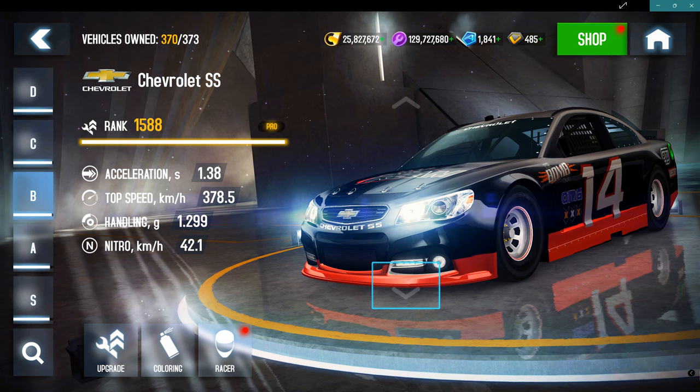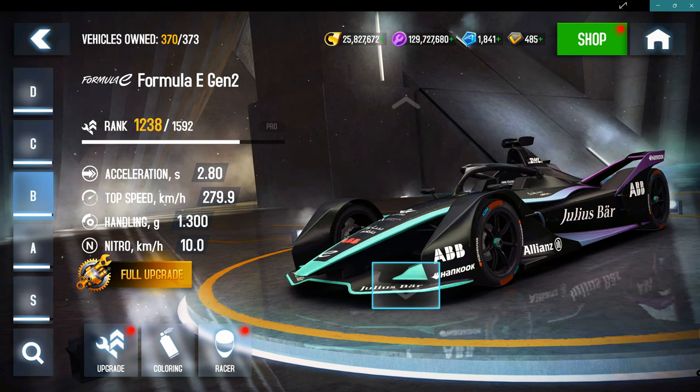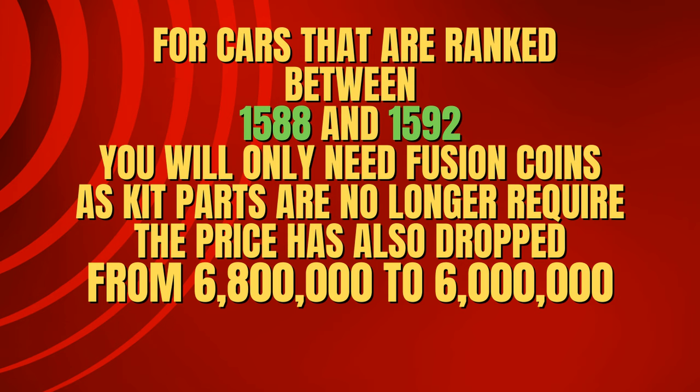For cards ranked between 1588 and 1592, you only need credits and kit parts are no longer required. The price has also gone down from 6.8 million to 6 million.